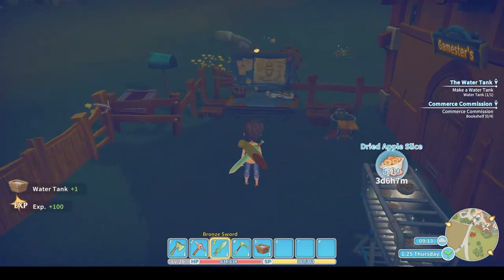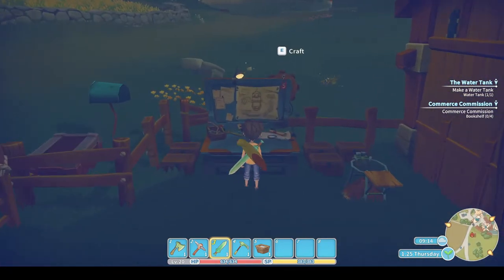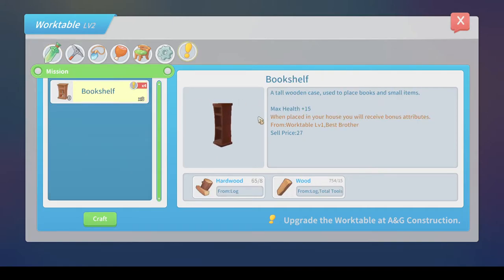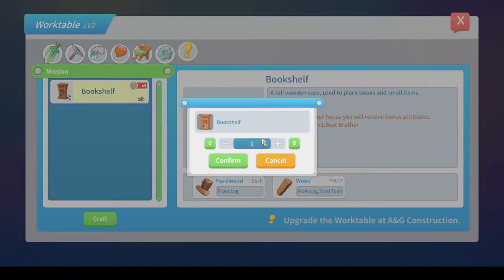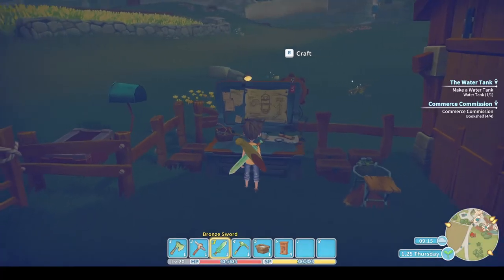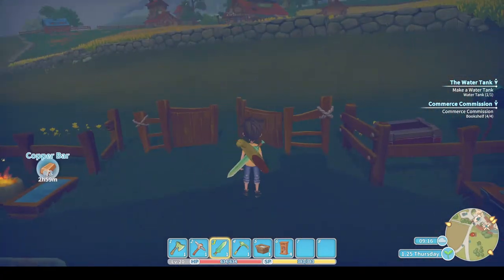So let's do the bookshelves next. Like I say, this is going to chew into my hardwood — never mind, I need to make the money after all. I need 15,000 coins to buy more land. That's a ridiculous amount of money, but land is expensive.